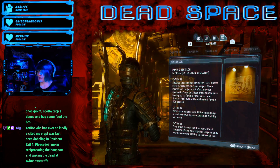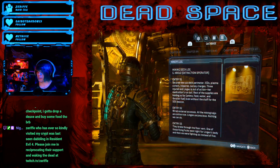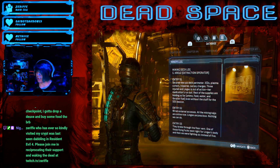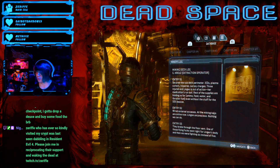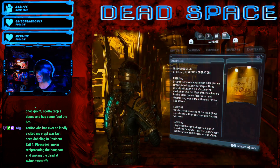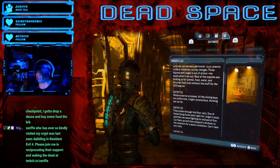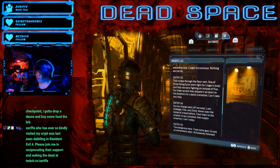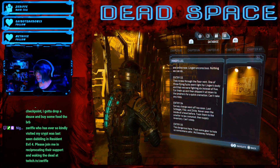Mining Deck Log, G Crews, Extraction Operator. Entry 01: Secured the subdeck perimeter — IEDs, Plasma Cutters, Tripwire, Survey Charges. Three injured and Lingen is out of action. Her medications run out. Rest of the supplies are holding so far — ammo, food, water, and thruster fuel. Even without the stuff for the SOS beacon. Entry 02: Wired external accesses. All the mining bays are online now. Lingen unconscious — nothing we can do. Entry 03: They broke through the floor vent. One of those flying fucks went right after Lingen's body, and then we were fighting six instead of five.